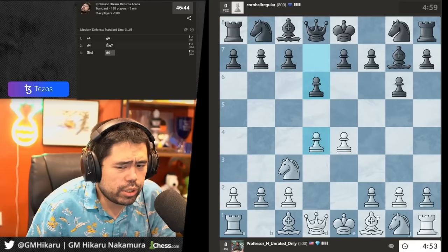Let's play g5 to break up his pawn chain — this will be winning very soon. He takes and I can take the pawn with check — there should be a classic ice skater here.